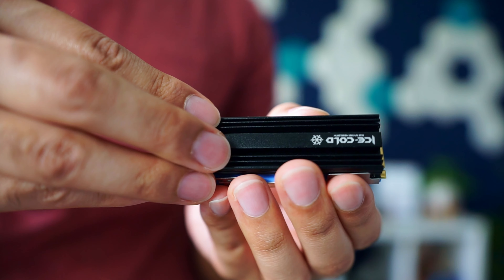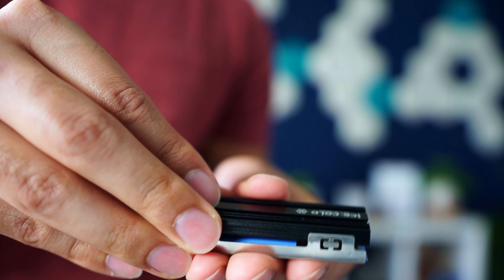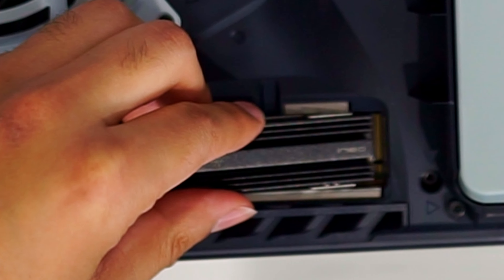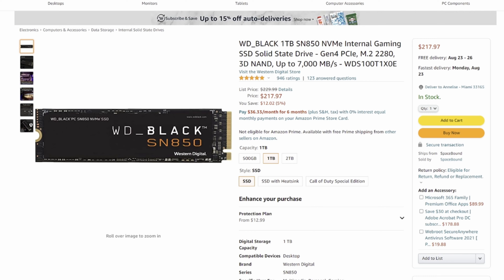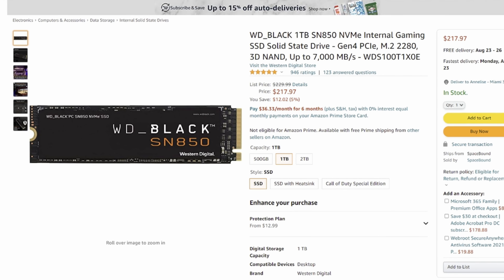I made a couple videos on my recommendation for the M.2 for the PS5 as well as the heatsink to go along with it, but I have not seen much testing done on whether or not the internal drive on the PS5 is faster or slower than the M.2 that people have been shoving into their PS5s. So that's what I'm going to test out today using both PS4 games and PS5 games to see if there's any difference, and if we're spending all this money on M.2s for the same speed as the internal hard drive.